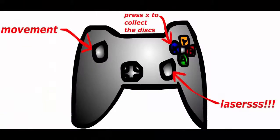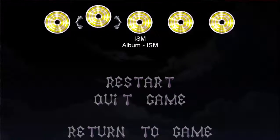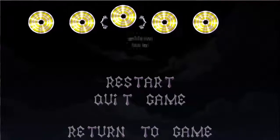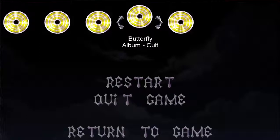The controls of this game are simple. Movement is used with the left stick and lasers are used with the right stick. You can also collect discs with X. Discs are different skills that you gather throughout the level. But not only are they skills, they're also awesome soundtracks.